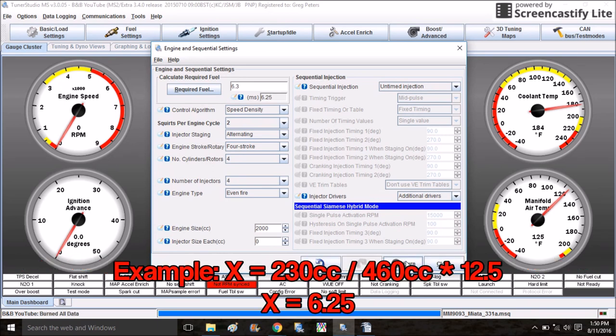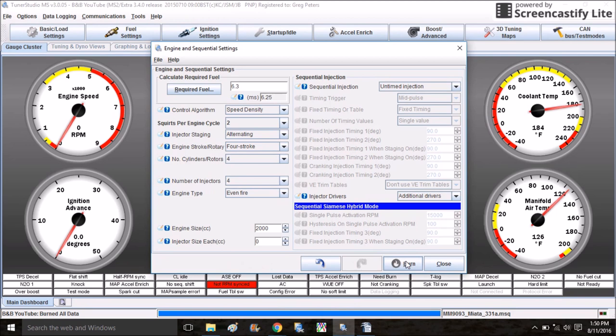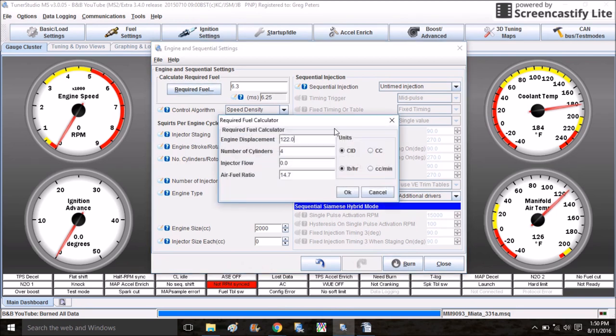Now your car will probably start up and idle decently with the 460cc injectors in place. You can also use this Required Fuel calculator — put in your data and it will help you come up with a number if you're not quite sure what to use.